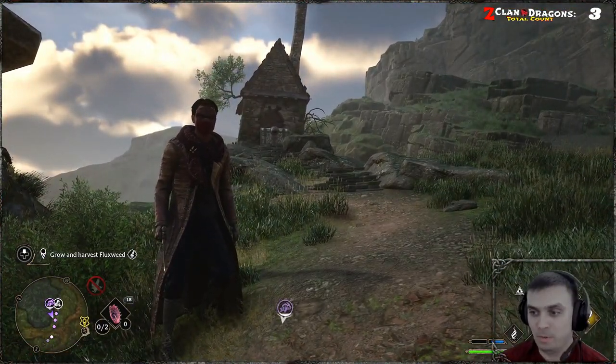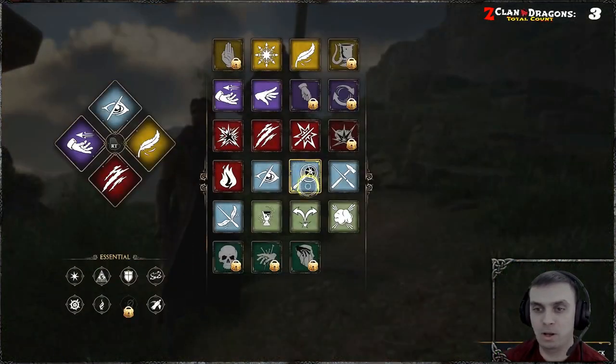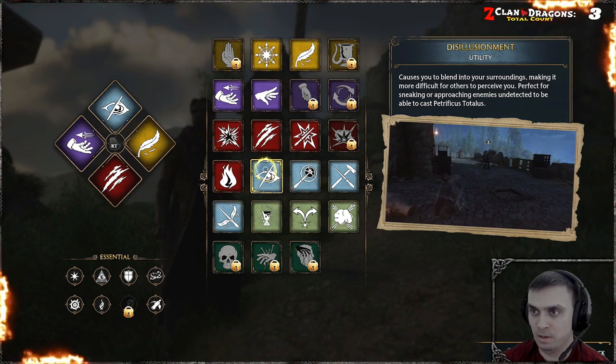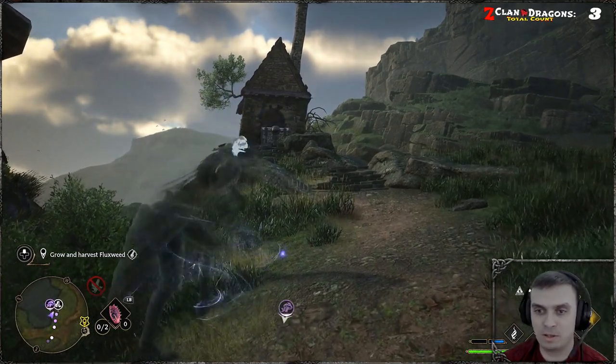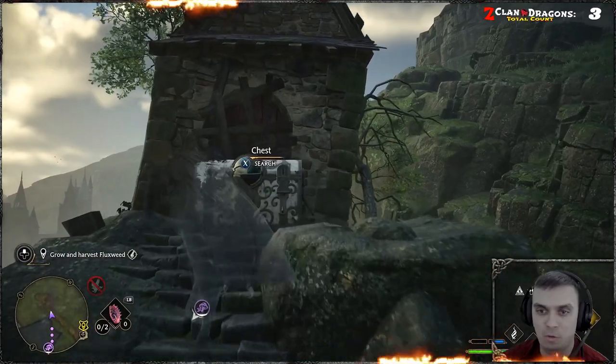In order to open them, you will need to progress through the main storyline until you unlock the Disillusionment spell. Once you've unlocked it, you can use that and walk up to the chest and open it.